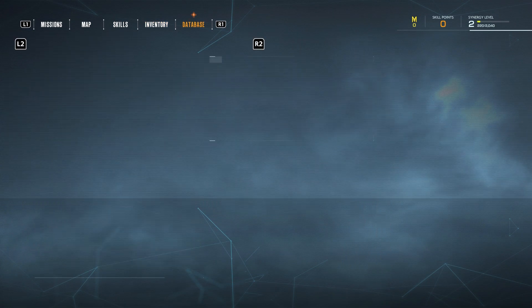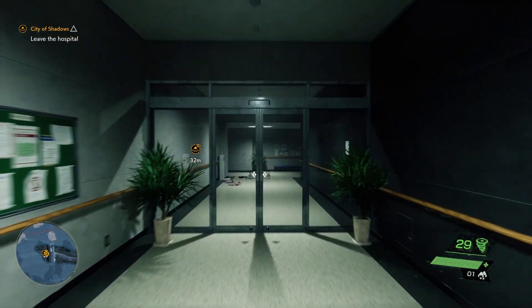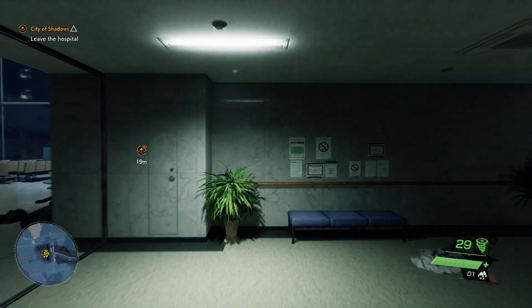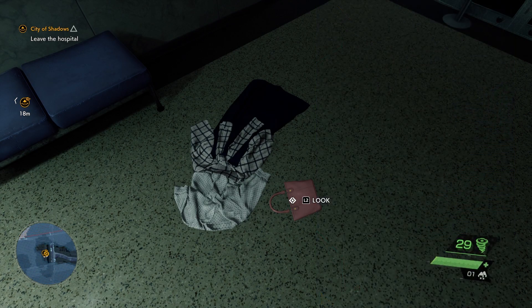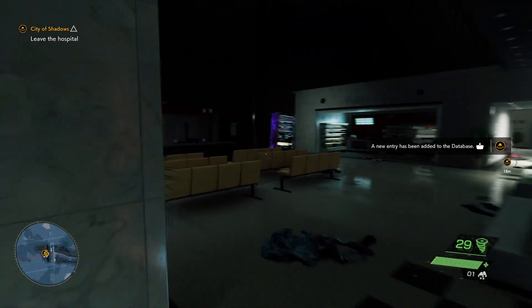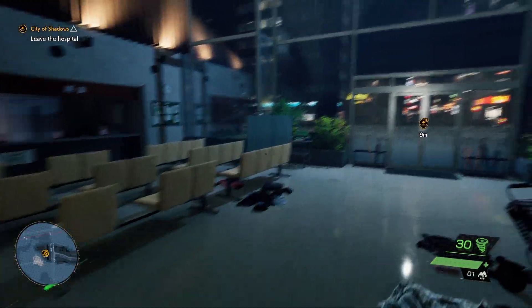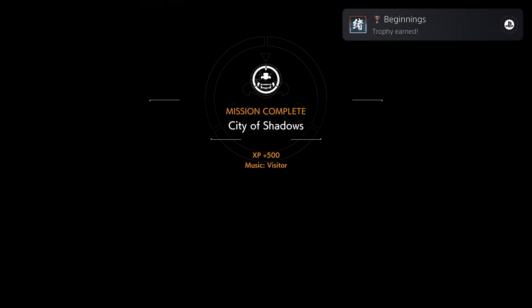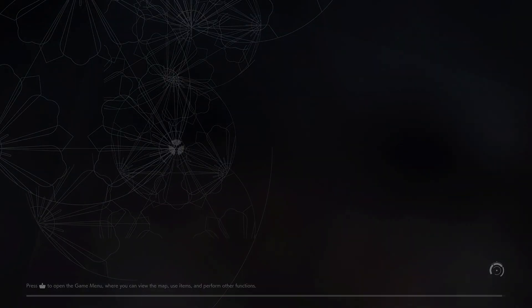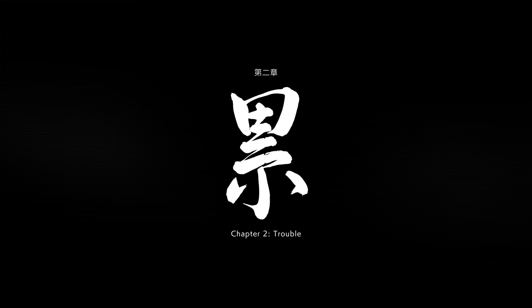When you touch the touchpad you see the map, skill tree, inventory, and database. Right now we can't upgrade our character — we used about 10 skill points earlier to buy a skill. Sometimes you'll see cell phones or letters you can read from people. All those clothes you see lying around are bodies — people died and their spirits got taken away, that's why you see them everywhere. We just finished chapter one and are starting chapter two.